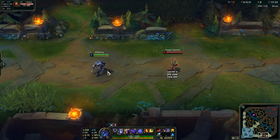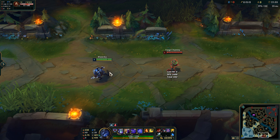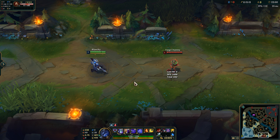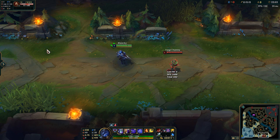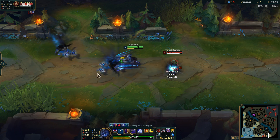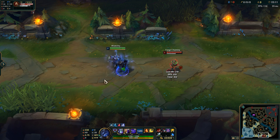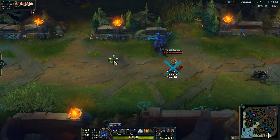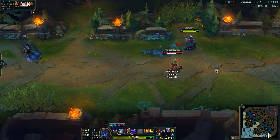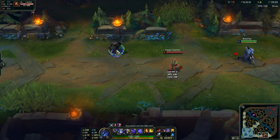Zed doesn't have many ability combos, but he has many different variations depending on how he and his enemy are positioned. You can be doing WEQ, but it always works differently and always corresponds with your ultimate. When you press R, you make a shadow from where you last stood, and no matter how far you go from it, you can always return to it. However, with a W shadow, you have to be in range to return to it — unlike the R shadow which has no distance restriction.